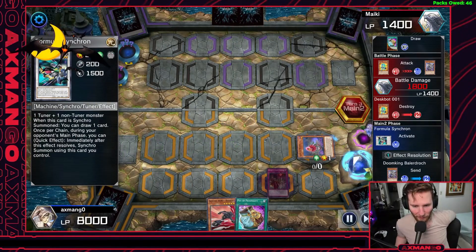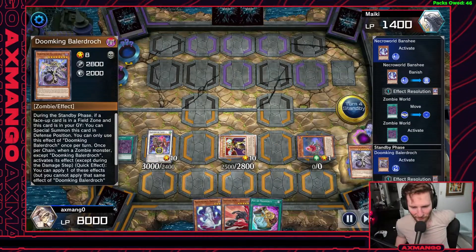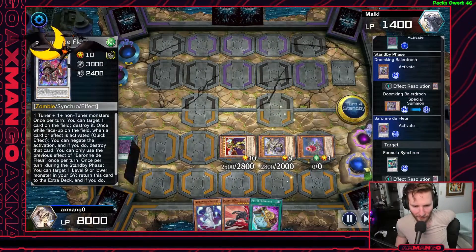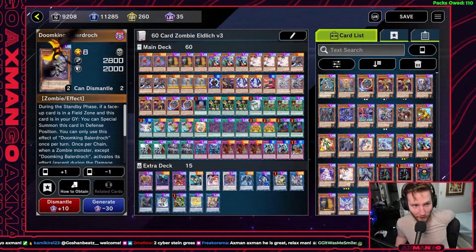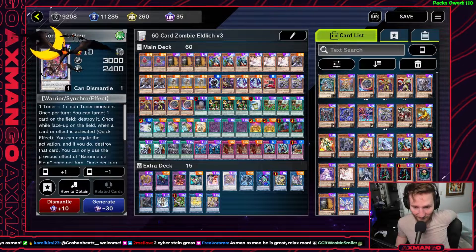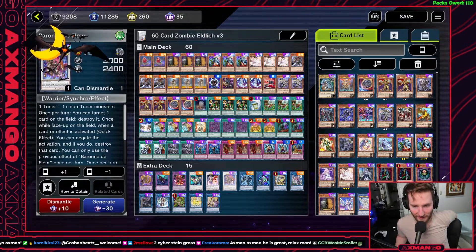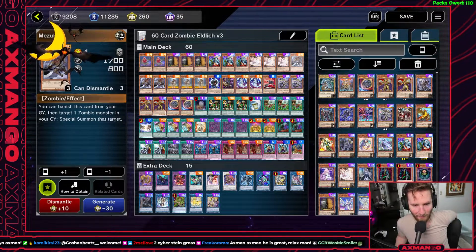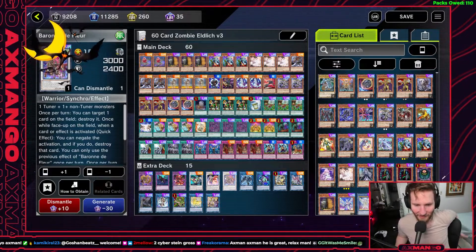Nice thing to keep in mind: after you Synchro into Baron de Fleur using Formula Synchron and Doom King Ballerdrack — since Ballerdrack comes back — if you had to use the negate, you can use Baron de Fleur's effect on your standby phase to special summon back Formula Synchron while returning Baron de Fleur to the deck, then use the newly summoned Ballerdrack and newly summoned Formula Synchron to re-summon Baron de Fleur and reset its negate. Another way to reset Baron de Fleur's negate is to link it off — use your pop first on one of your opponent's cards, link off the Baron de Fleur, then Mitsuki in the graveyard special summons Baron de Fleur under Zombie World so you can pop again on the same turn.